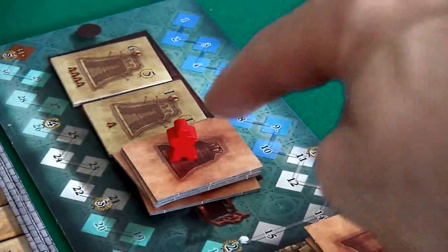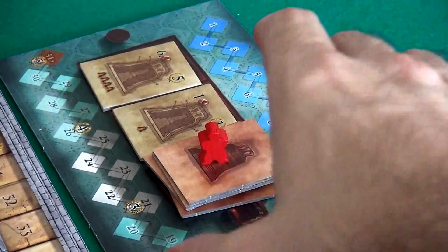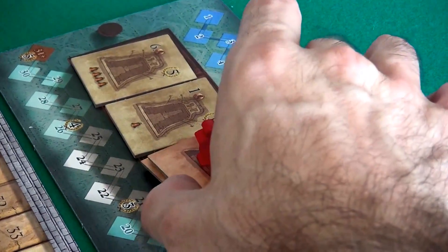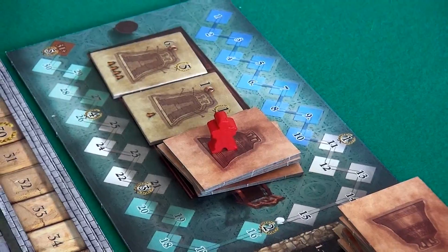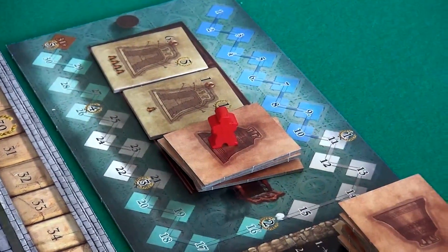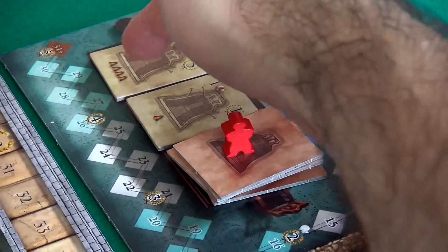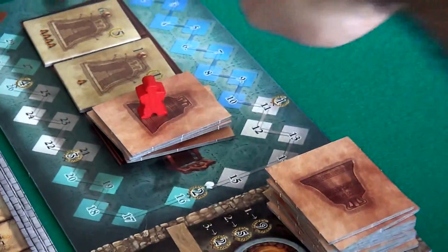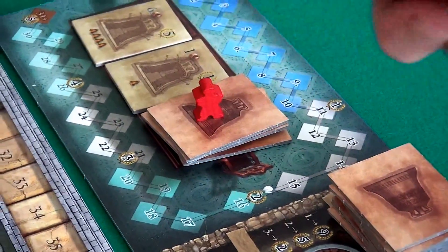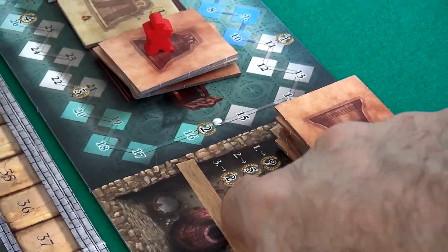Now, as part of setup, Leonardo — the dummy player in a two-player game — has already laid claim to four certificates. At the end of the game, everybody will reveal how many bells are on the certificates they've bought. Whoever did the most is going to get nine bonus points. Whoever contributed the next most gets five, and third most gets two.